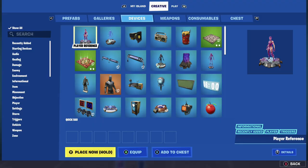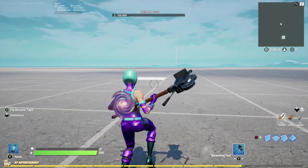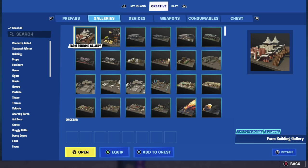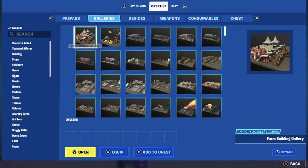We got a new device today, guys! This is so exciting because once again Epic is paying attention to Fortnite Creative and giving us new stuff. The new matchmaking device — we're going to show you how to use it in this video, as well as how to use it as artwork if you don't care to use it as a matchmaking device.